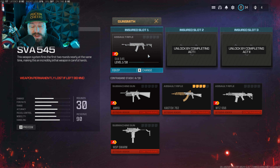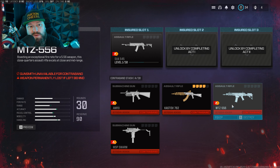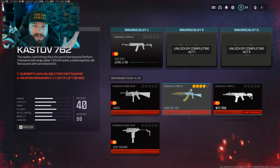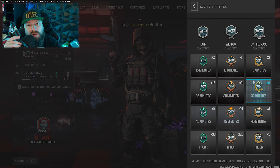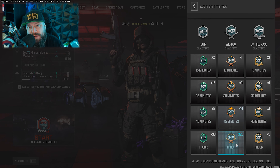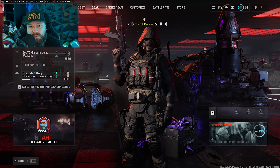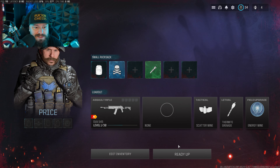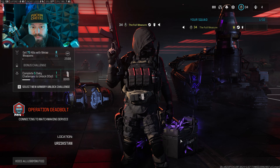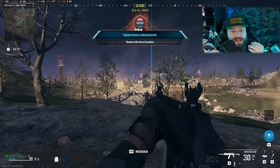Along the way you'll also pick up other weapons off walls or enemies, which go into your contraband slots. While your insured weapon is recharging you can level those, or go play another mode like multiplayer. For this recording I did not use any weapon XP boosts, but you should absolutely use them if you have them available — I just wanted to test how efficient this method is without them.